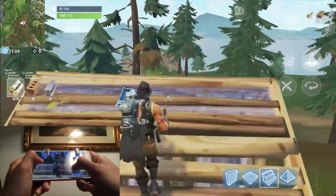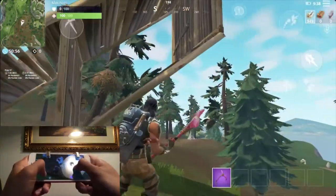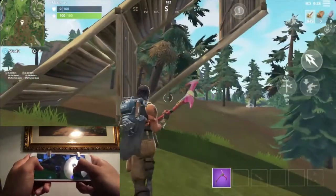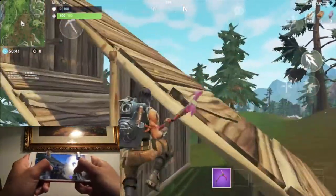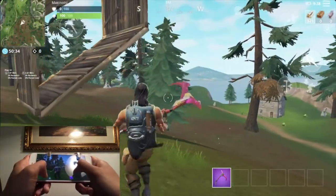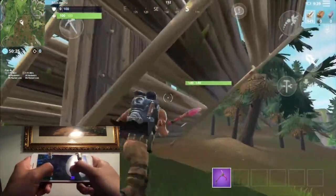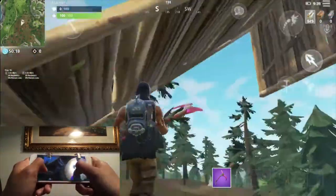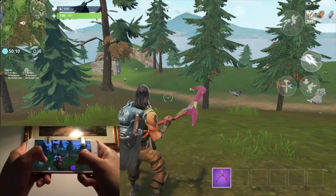Wall, stairs, stairs, wall, ramp — that's what we're going to do in the rush. When someone attacks us and we want to get the high ground right away, this is going to be so easy to do. It takes just seconds and gives you an advantage over the enemy. The stairs block the attack, the wall blocks the attack, and another stairs defends you so you won't fall right away if you're on top.